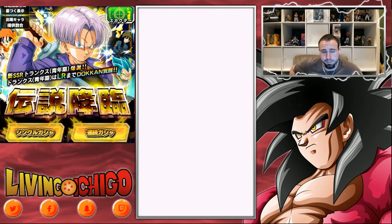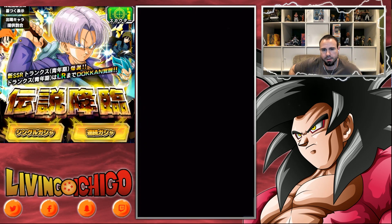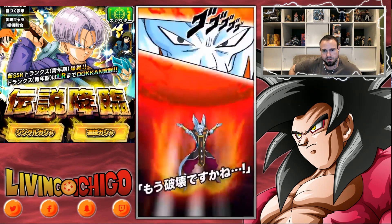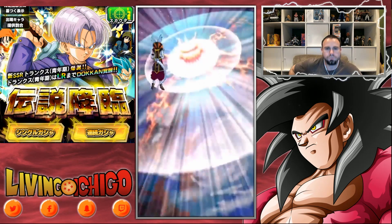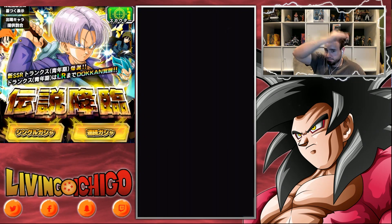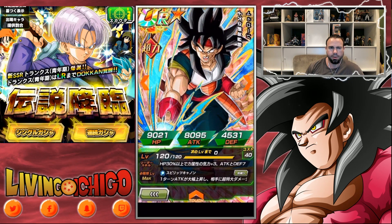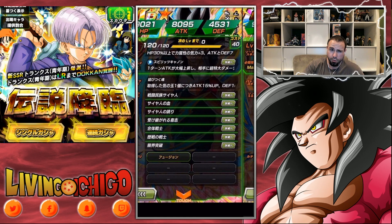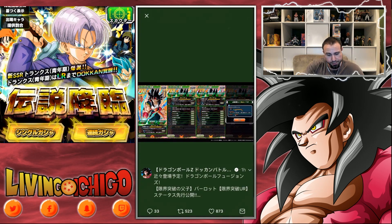Now let's talk about Bardog — we all know what he does. Leader skill: STR ki plus three, attack and defense plus 70%, and that applies when HP is 30% or more. Passive: he's a nuker — attack plus 15% and defense plus 10% per orb obtained. Fusion category, pretty cool.